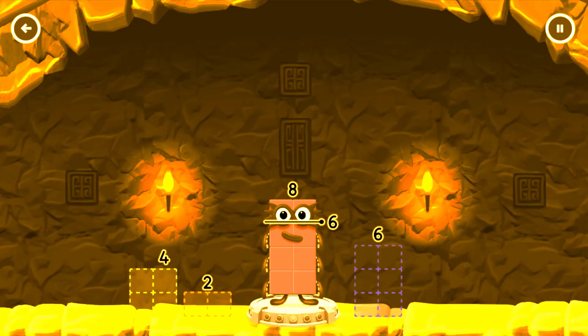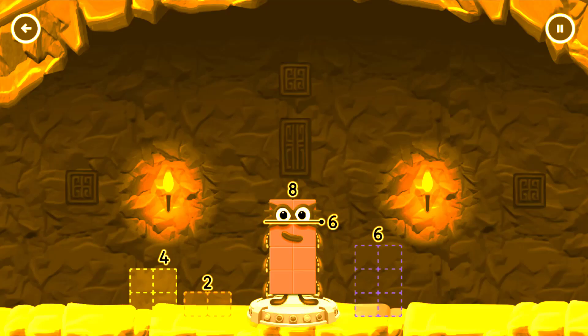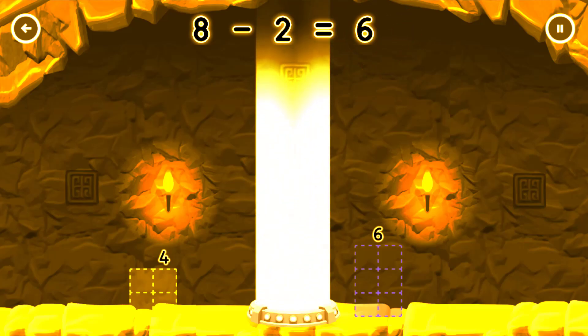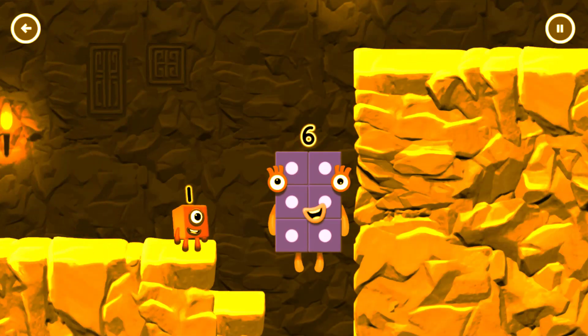Take number blocks away from 8 to leave 6. Have another go. You've cracked it! 8 minus 2 equals 6. Fantastic!